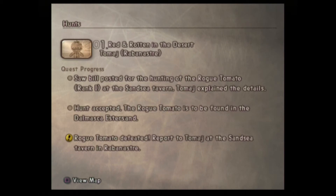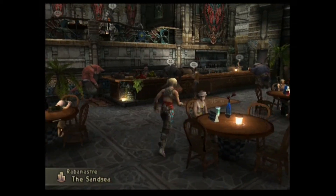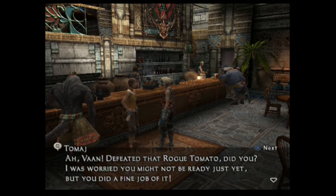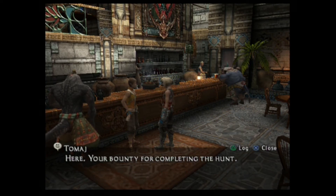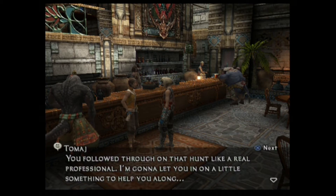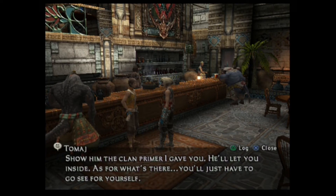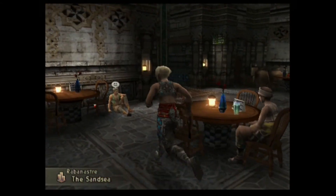Rogue tomato defeated - turn in to Rottomage at the Sand Sea Tavern. There he is. 'Defeated that rogue tomato, did you? I was worried you might not be ready just yet, but you did a fine job.' Your bounty - 300 gil, a potion, and a teleport stone. He then tells us there's a Bangaa standing watch in front of a building in the north end. Show him the Clan Primer and he'll let you inside - that's the clan headquarters.